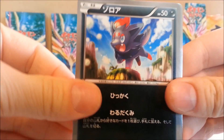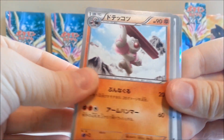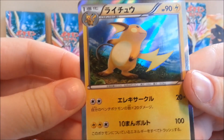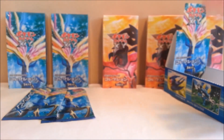We got a Zorua, a Girder, Dunsparce — that's pretty nice — and a Raichu holo! Amazing. Just amazing artwork so far. And a Starmie — three packs left.